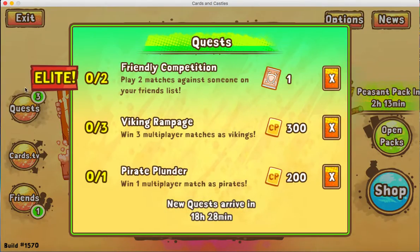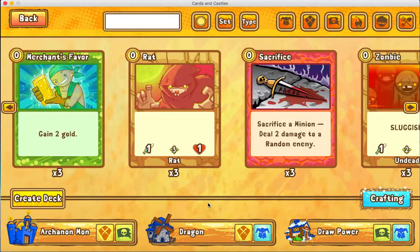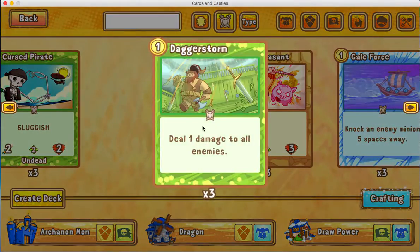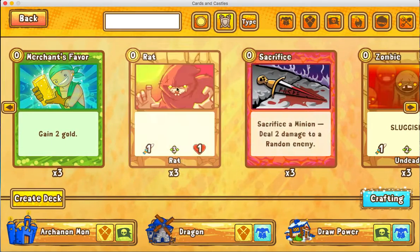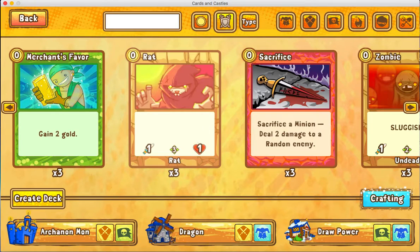That's really how you make a deck easily. Because sometimes not everybody has the cards to easily make a deck. So if you choose basic — which for some reason now includes the Monster Island cards — the only zero-costs you get are Sacrifice, Rat, Merchant's Favor, and Zombie. Most likely you're not going to be running Rat and Zombie.